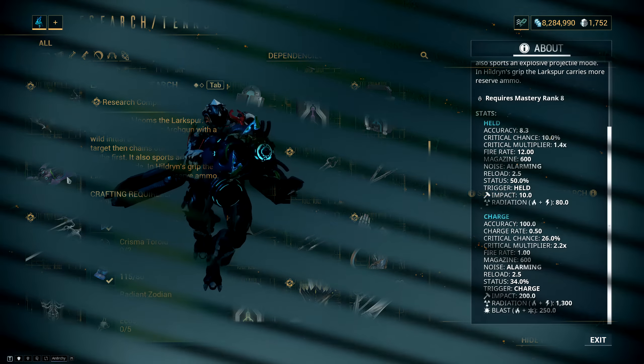There's also a small bonus with the Larkspur if you call it down with Hildryn. If I call it down with Nezha I have 100 rounds in the mag with 400 spare rounds, but if I call it down with Mrs. Beefcake I have 100 rounds in the mag with 700 spare rounds. I also saw some people saying you get a shorter cooldown on the Archwing deployer when you use it on Hildryn, but that doesn't seem to be the case — it's 5 minutes for both.